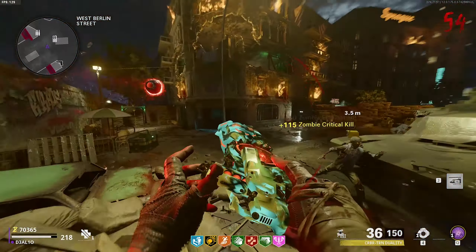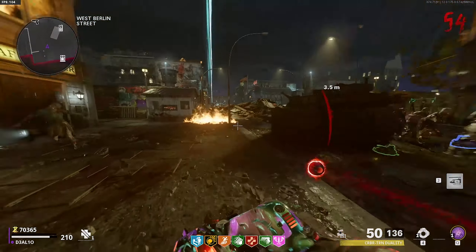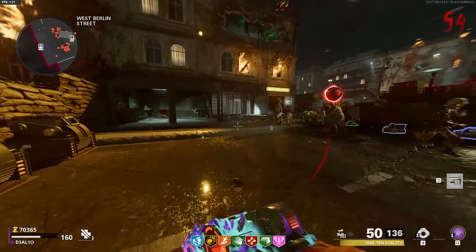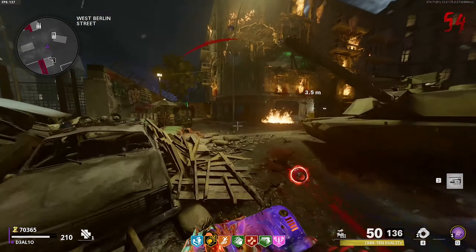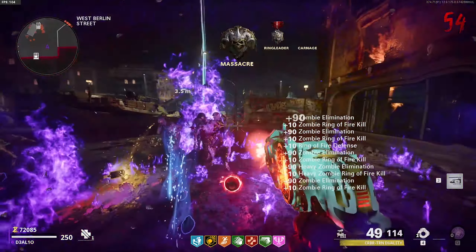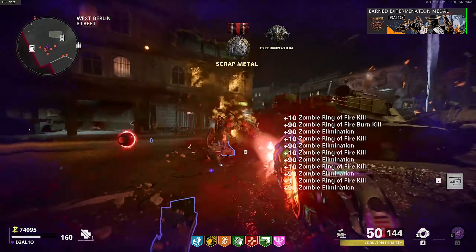One last thing I want to talk about is the transportation on the map. I'm a big fan of the zip lines — it kind of feels like you have a little bit of momentum when you use them, and I really like how you can just quick-travel around the map. The map is kind of big and confusing at first, but once you get the hang of it, the quick transportation is pretty awesome.